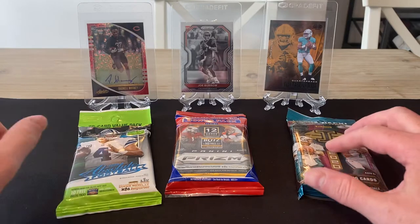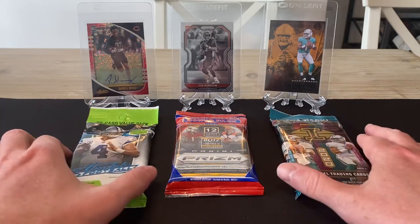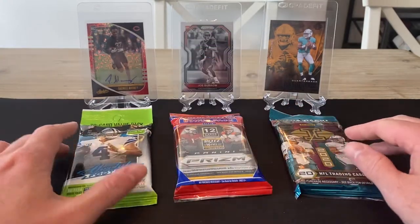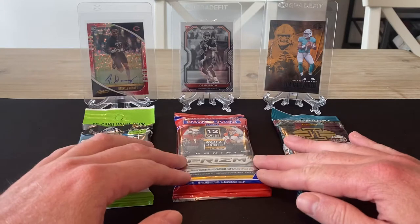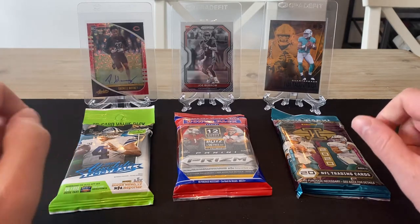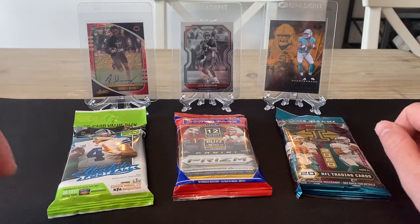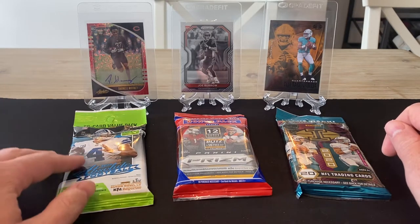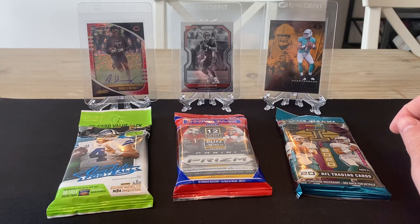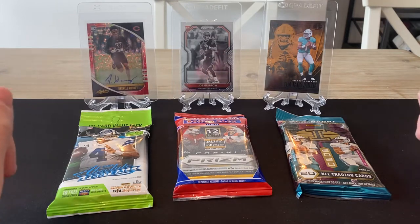After a few blaster boxes, we've got something a bit different today. We've got three packs: two value packs, one for Absolute and one for Illusions, and then a cello pack for Prism. I managed to get hold of a load of value packs and a sealed box of the cellos, so we'll have a few of these to intersperse between other openings. In the back I've picked out a card from each set as some of my favourites: the orange variation of Tua from Illusions, the red signed Darnell Mooney numbered 7 out of 100 from Absolute, and the Joe Burrow black and white from Prism.